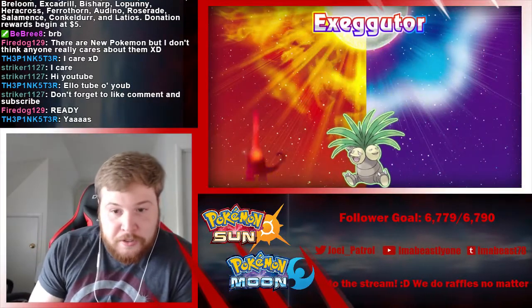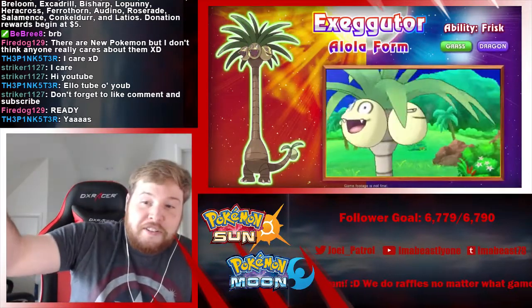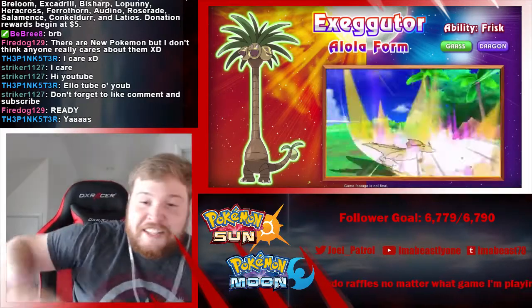We got Exeggutor with that long neck. You see, this is the joke I made — it's part Dragon because it's dragging that long ass neck around.